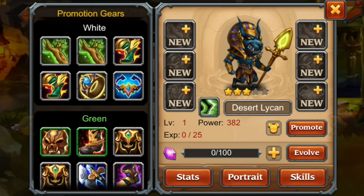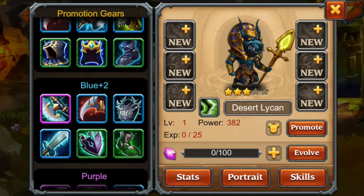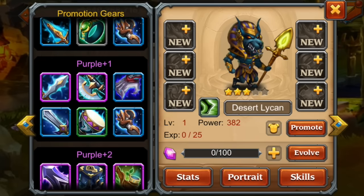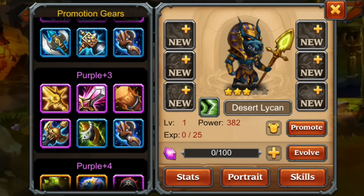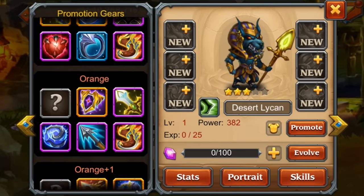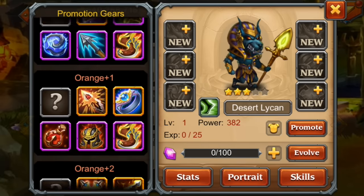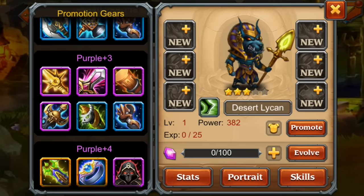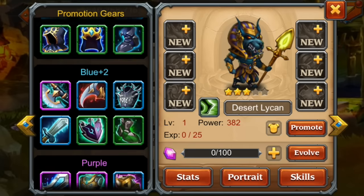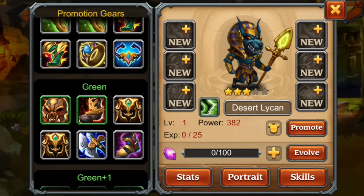Let's take a look at the gear just so you can see if this is something you want to invest items into or if it's too expensive. Take a screenshot or replay this if it goes too fast. You can see all the items here for whatever orange or purple level you're at. Seems pretty inexpensive — pretty cheap for an agility hero at least.